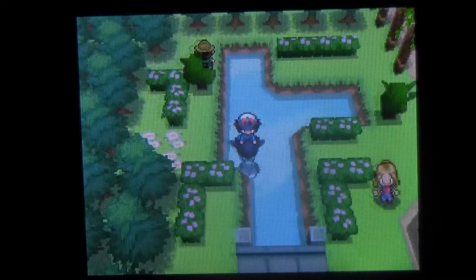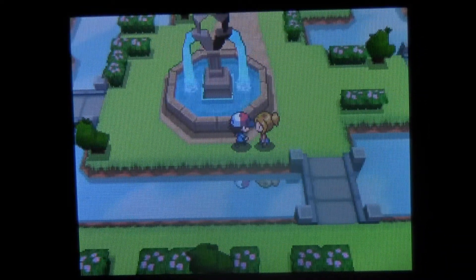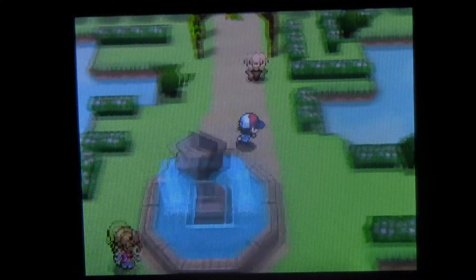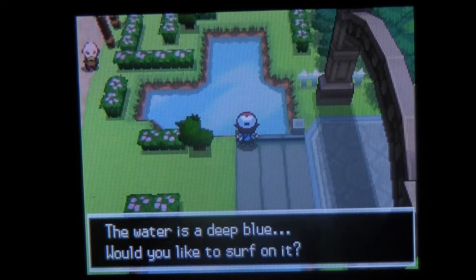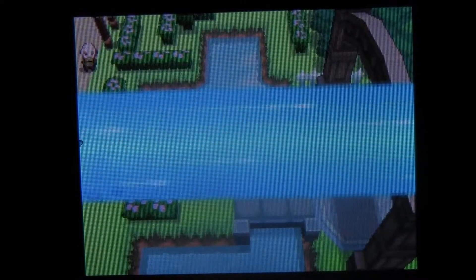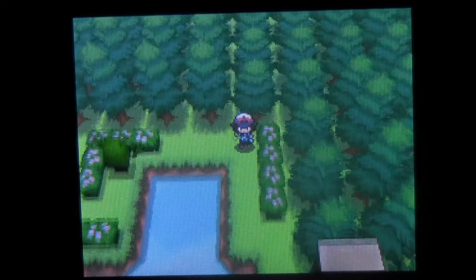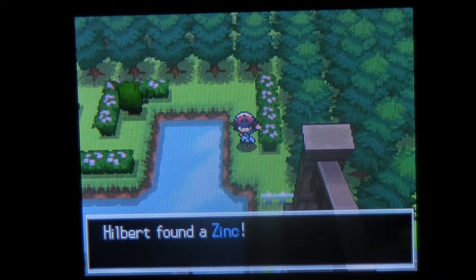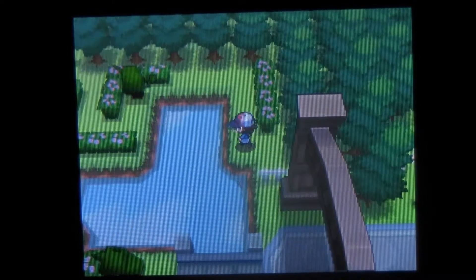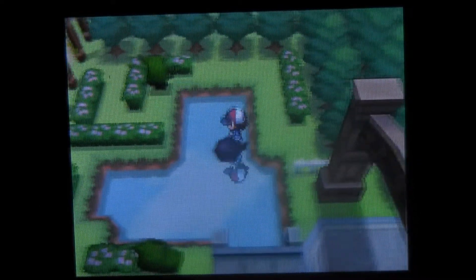Alright, so where else can we go? I don't believe there's anything down there, and that lady is in my way. But there is something over here. That's the surface mossy area. I believe there'll be some sort of tiny mushroom. Oh, Zinc — okay, that's not bad. Very good. I believe that's the rest of the items around here.